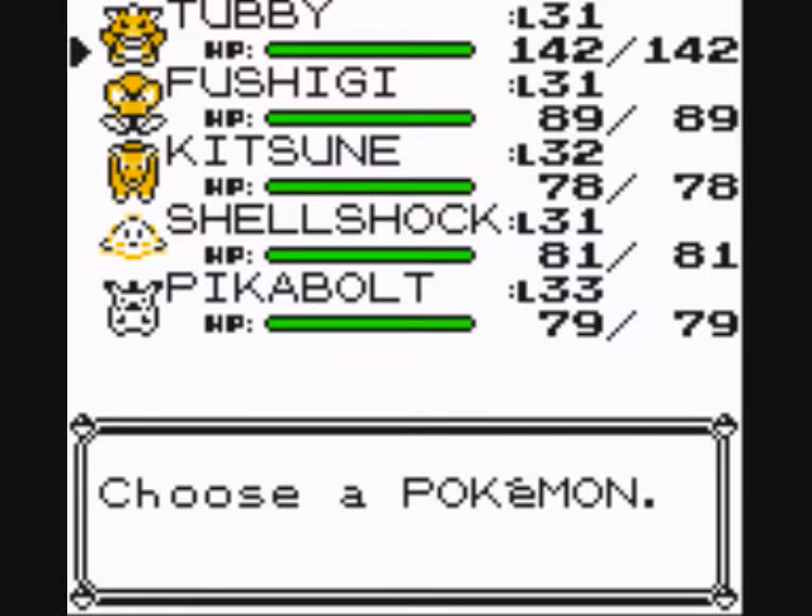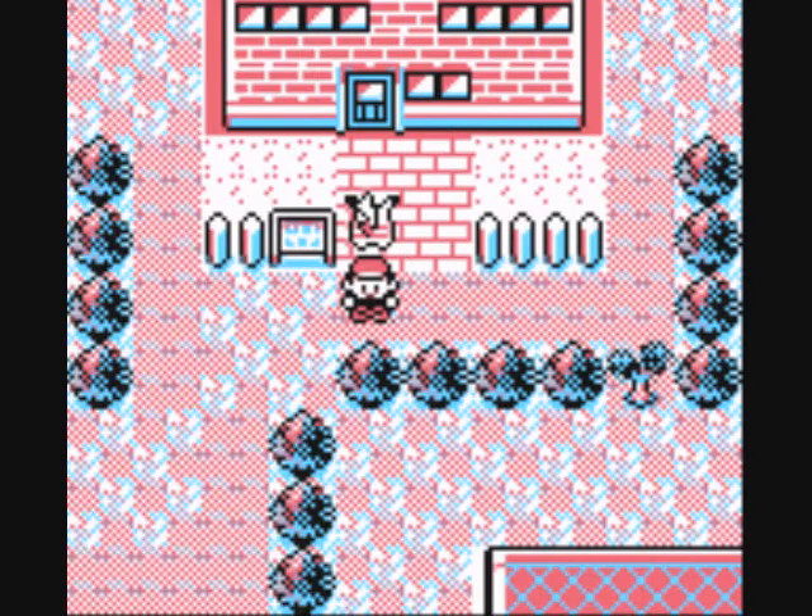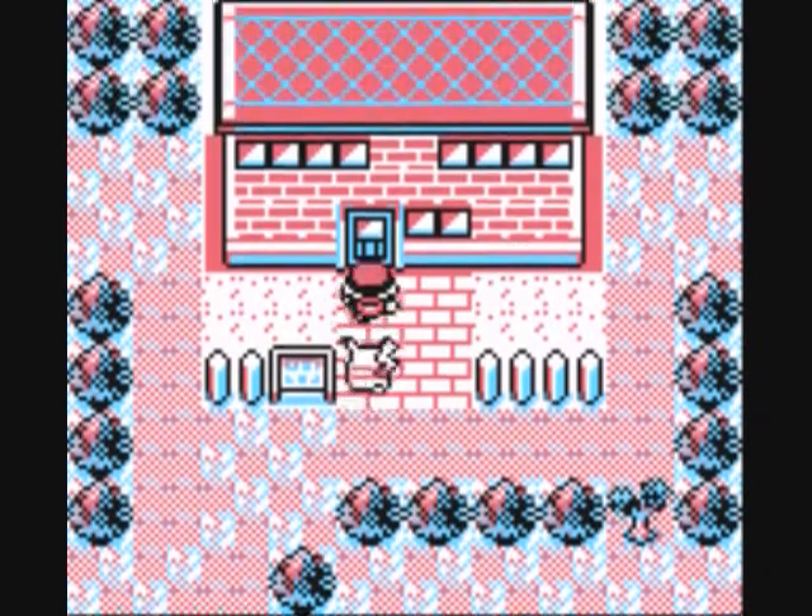Heya guys, this is CWAP the Platinum One here, and welcome back to Let's Play Pokemon Yellow Version. Alright, so last time we explored the other route to Fuchsia City — Routes 12, 13, 14, and 15. So now we are going to head into the Safari Zone.